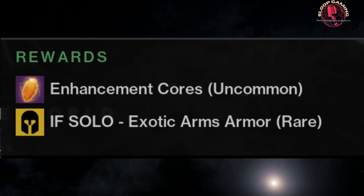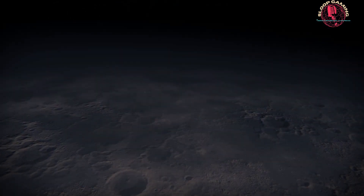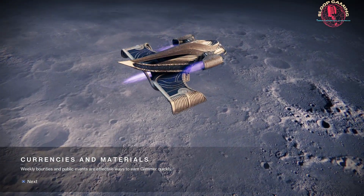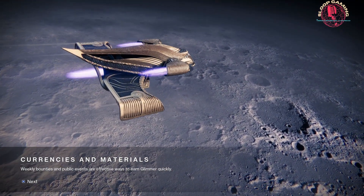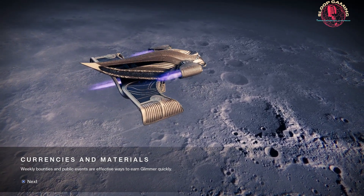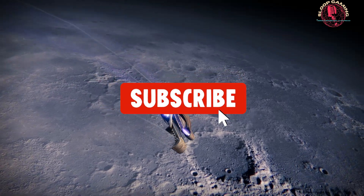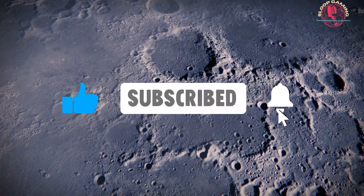The daily featured exotic is Arms. If you're looking for a fast and easy guide to farm exotic gear inside Lost Sectors, please visit my channel or use my K1 Crew Quarters guide link at the end of the video. Also consider subscribing to my channel to support my Destiny 2 and gaming content. Thank you!